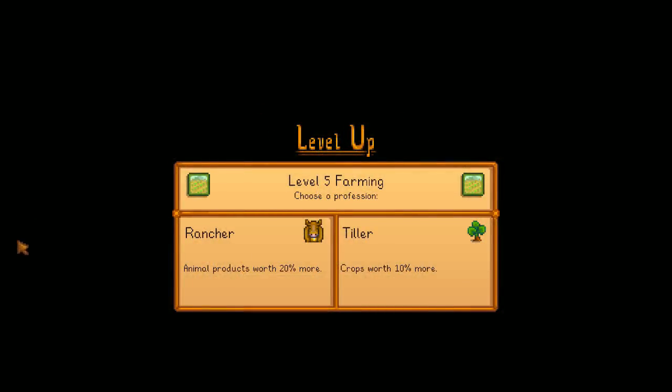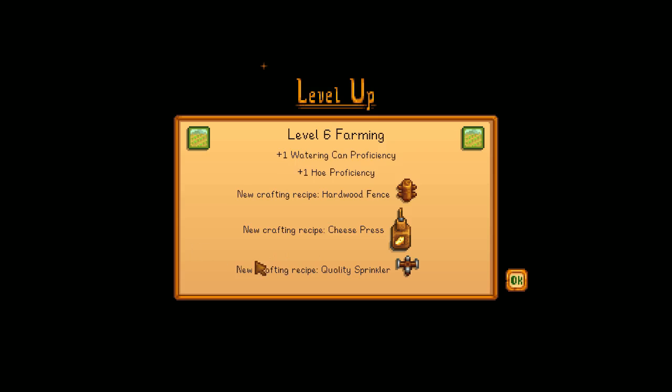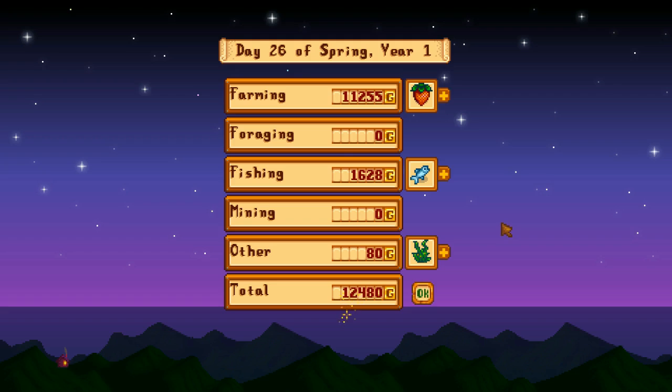We got to level 5 farming, which means we get to pick our next perk. It's a tricky one - animal path or farming path. But Tiller leads to the level 10 perk Artisan, which means when you're making wines and cheeses you get a boost to them, so I'm probably leaning towards that. I'll put a voting card on screen - let me know which perk you pick for farming and your reasons in the comments. We also hit level 6 farming, which means we can now make our quality sprinklers! And look how much money we made today from crops and fishing - the crops are worth a fortune!